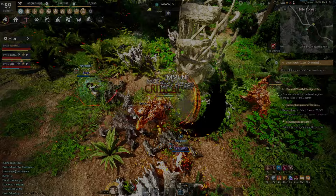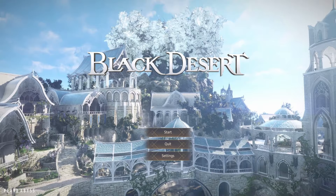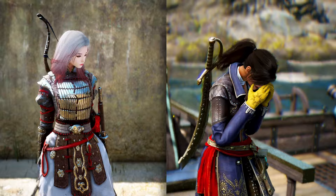Before we get started, it's important to outline exactly what counts as the early game. This is made easy to define with the Season system added a few years back. Today I'll take you from the very first time you log in to having not just one, but two level 61 characters, full pinned Tuvala gear, and a completed main story questline.